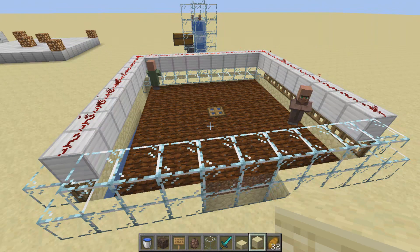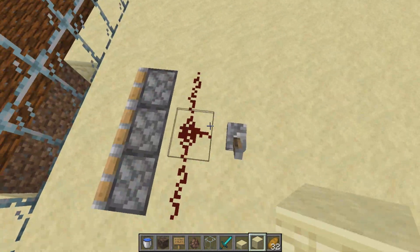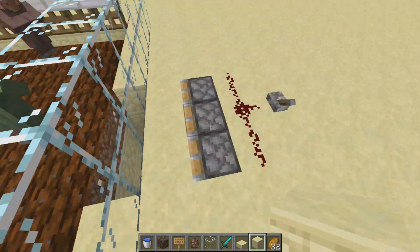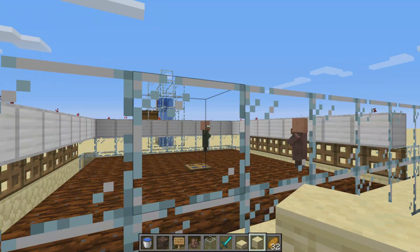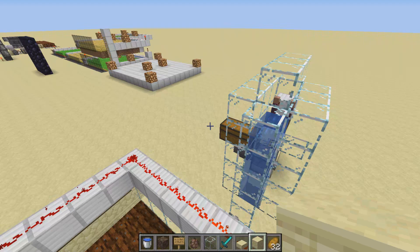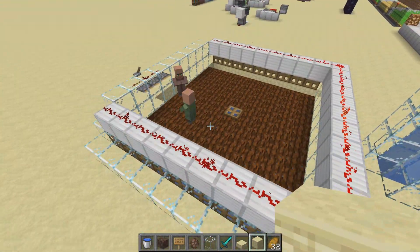For the basics, you only need three villagers to start. You just have to find a village — there won't be fewer than a couple of villagers unless you're really unlucky. To stop breeding, you just block the skylight and the village doesn't exist anymore. These two villagers won't breed because it's no longer recognized as a village.